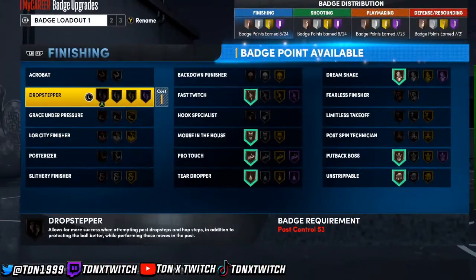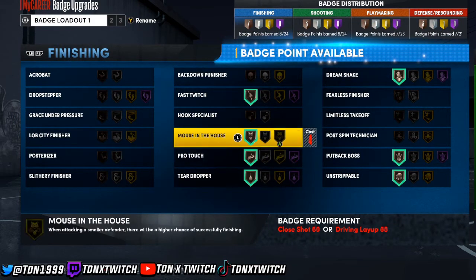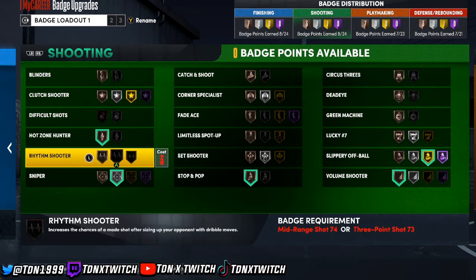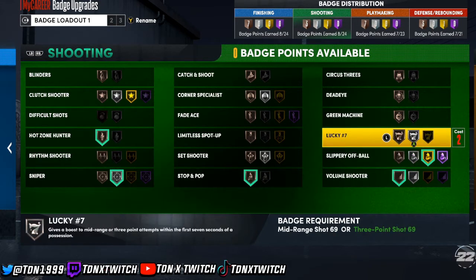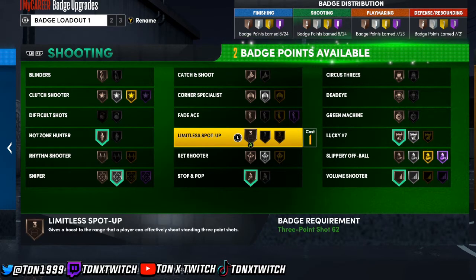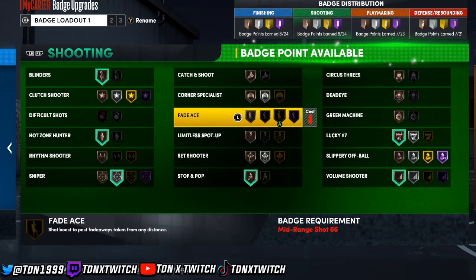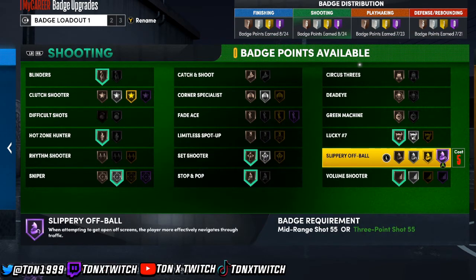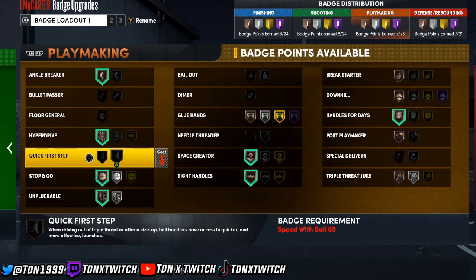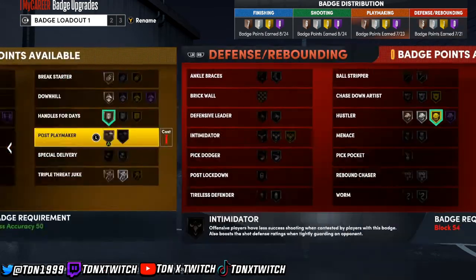I'll show you guys the badges. The badges I have on right now: Fast Twitch, Mouse in the House, Pro Touch, Teardrop — you get badges automatically off the rip. Hot Zone Hunter, Sniper, Stop and Pop, Volume Shooter, Lucky Number Seven, Blinders, and Set Shooter. For playmaking I got Ankle Breaker, Hyperdrive, Stop and Go, Unpluckable, Tight Handles, Space Creator. And these are my defensive badges.